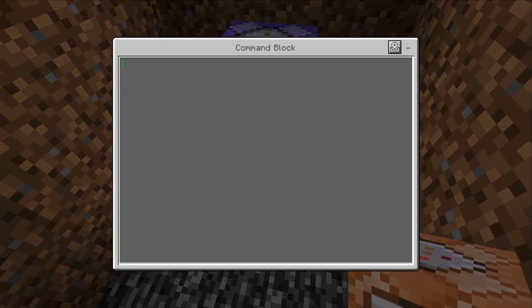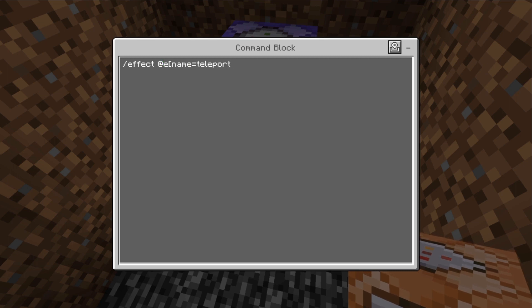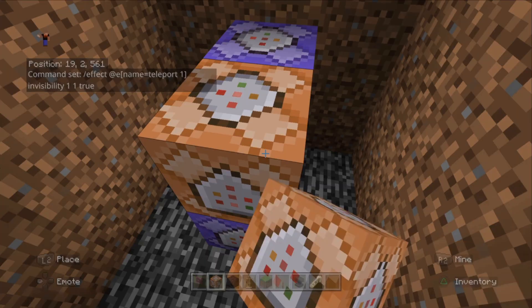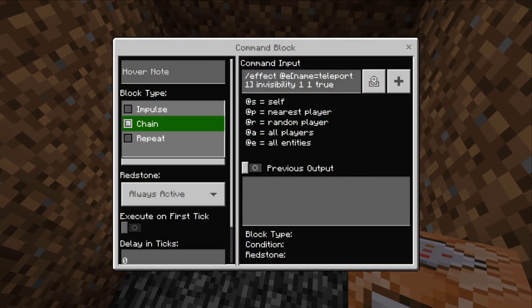In the next command block we're going to put the following command to make the armor stand invisible: /effect @e[name=teleport_one] invisibility 1 1 true. Make sure that's also set to always active and on repeat.